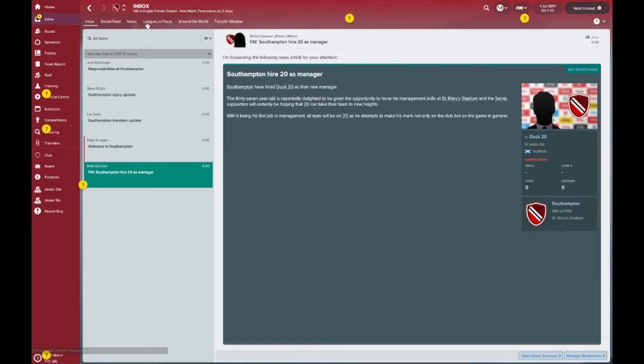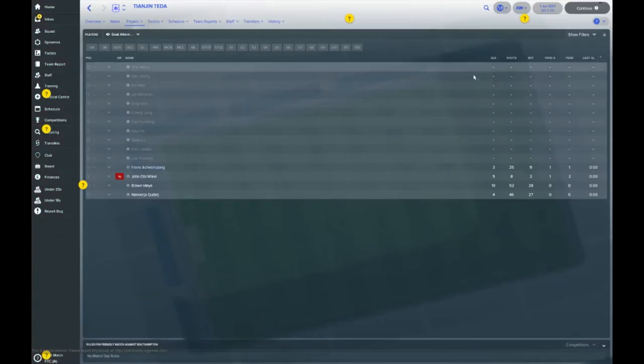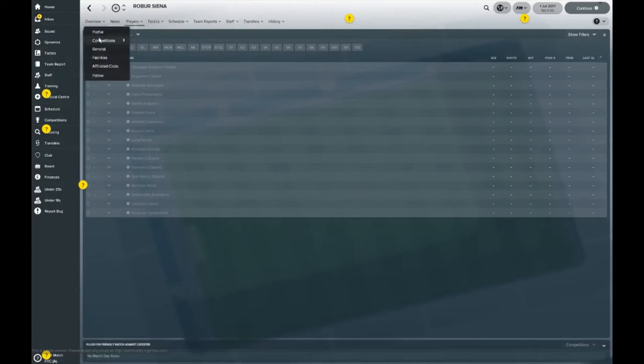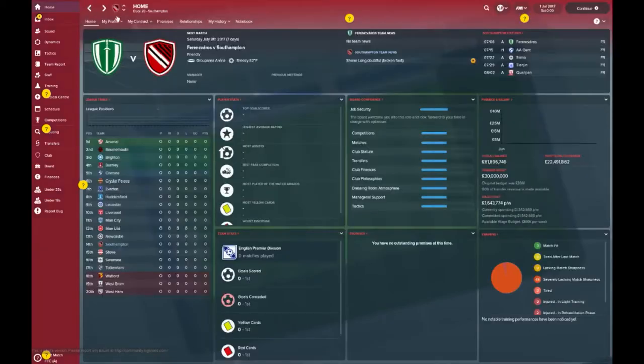Let's jump straight in and take a look at your home screen. The computer has decided on a pre-season trip to Hungary — Finnish Varos — then a visit from Belgian side AA Ghent, and then it looks like we're off to China. Taking on a couple of Chinese sides and an Italian side to mix it up a bit. So a whole mixed bag of tricks: Hungary, Belgium, Italy, then China.